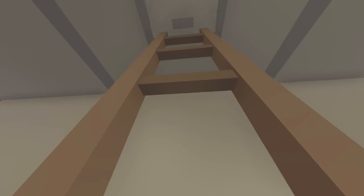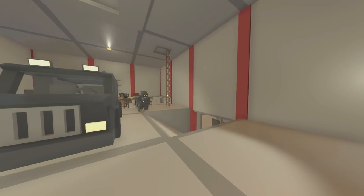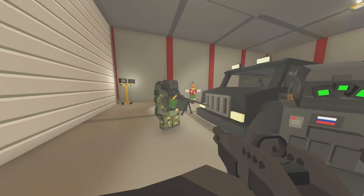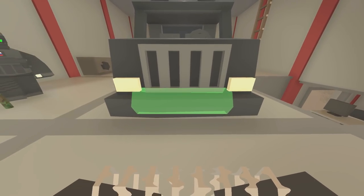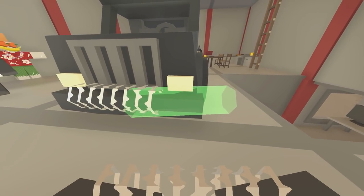By the way everyone, this is Ozden — he's joining me on this one and he helped me build this base, as well as Mr. Duck of course. So we have a good squad today. All right fellas, let's get building! Of course this thing needs barbed wire, so let's go ahead and place it around the front.